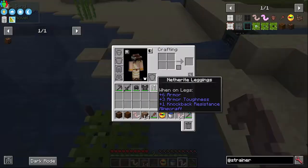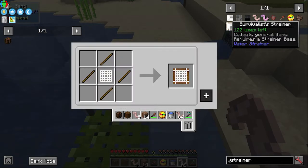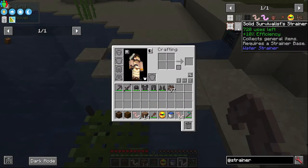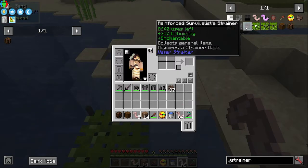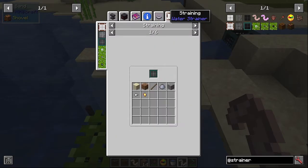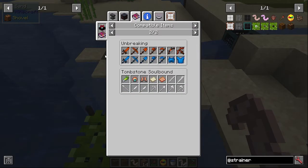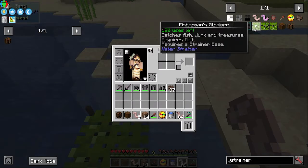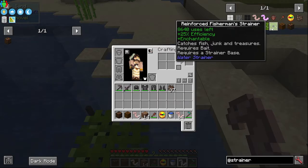There are three types of each strainer. For survivalists there is the basic with 120 uses, the solid survivalists which adds 10% efficiency and has 720 uses, and then the reinforced one with 8640 uses and 25% efficiency. The reinforced ones are enchantable — you can enchant with Efficiency, Fortune, Luck of the Sea, Unbreaking, etc. The same amounts of uses apply to the fisherman's ones: 120, 720, and 8640, and only the reinforced ones are enchantable.